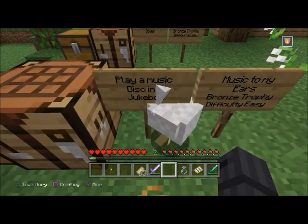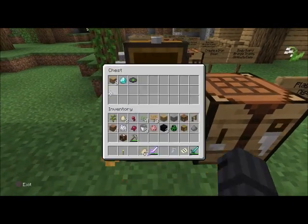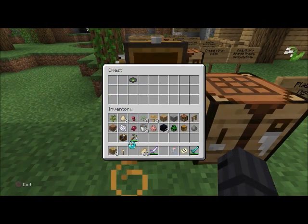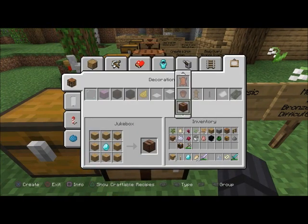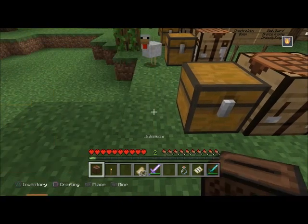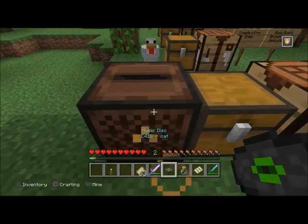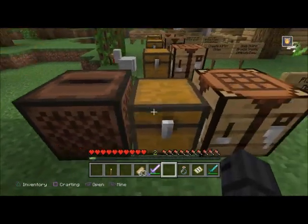'Music to My Ears' — bronze trophy, difficulty easy. Play a music disc in a jukebox. You need eight pieces of wood and one diamond to craft a jukebox. The most common music disc you'll get is the Cat disc. Then just put it in — the other ones you get by making a skeleton kill a creeper.